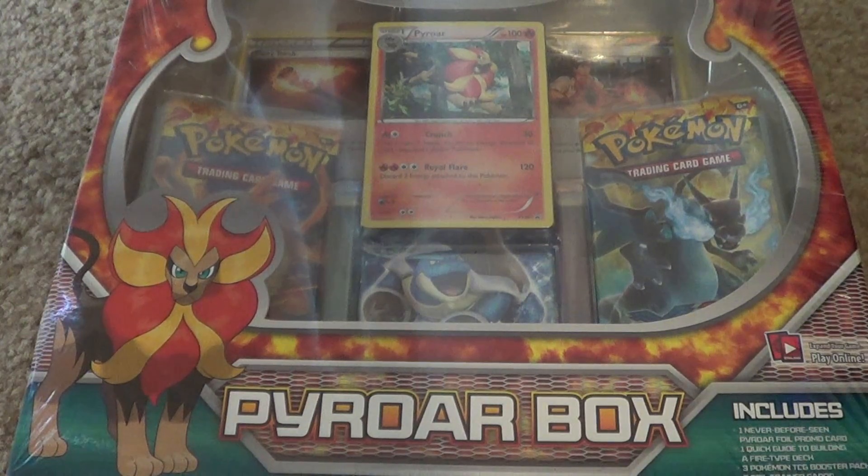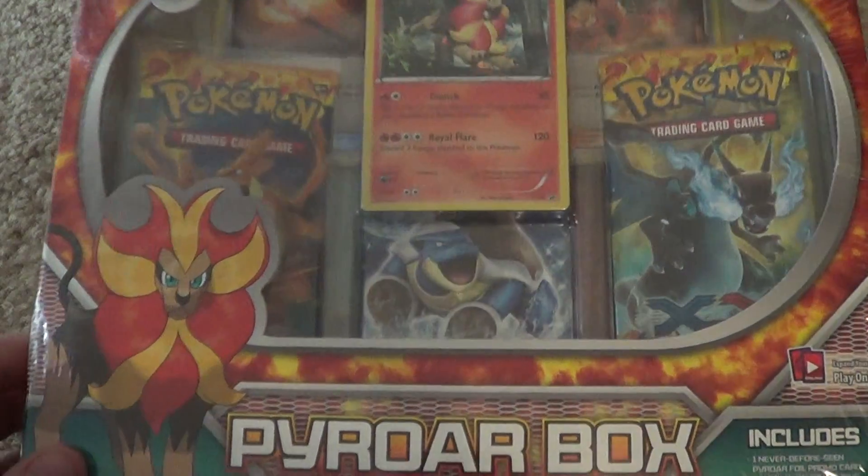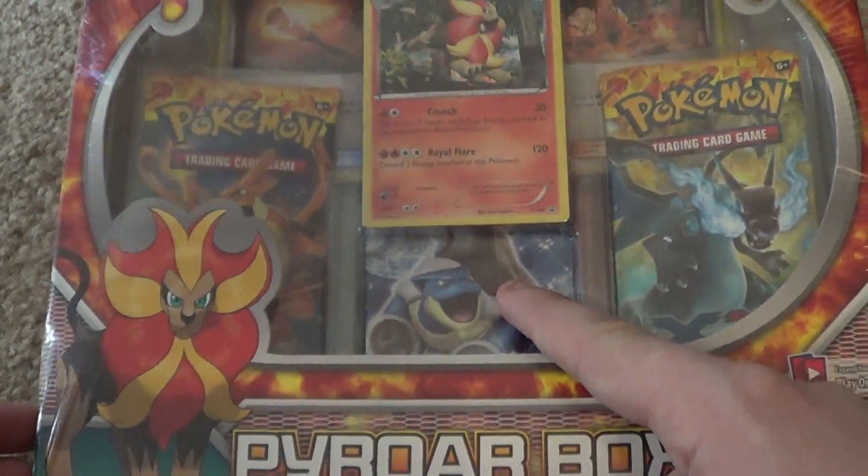Today we have the Pyroar box. Pretty cool — includes one never-before-seen Pyroar foil promo card, one quick guide to building a fire-type deck, three Pokemon TCG booster packs, two foil trading cards, and one online code card. There was a time period where you could just purchase this box for download on the Pokemon TCG game online. It comes with a special foil Blacksmith and Fiery Torch as well, and the two packs are Flashfire and XY.